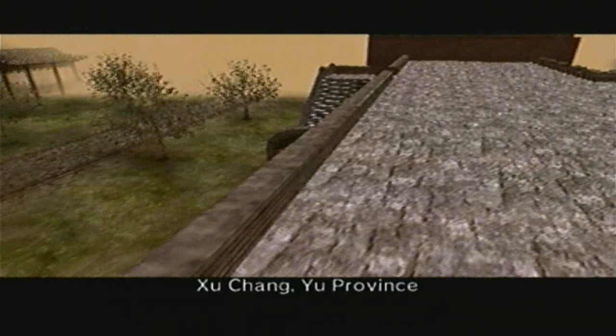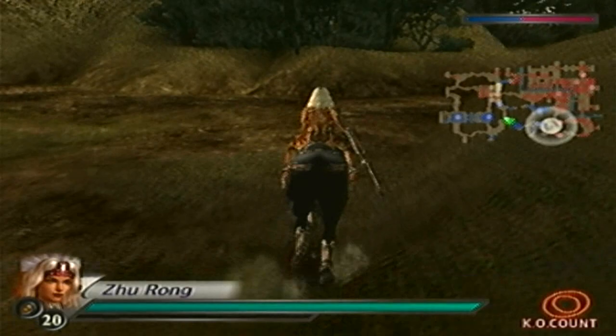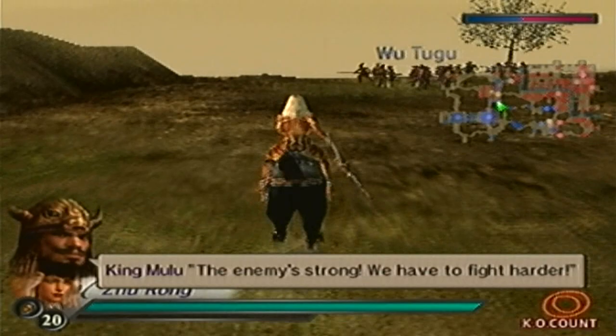To get Zhurong's level 10 weapon, here's what you have to do. First off, you have to make sure the siege ramp actually gets to Shucheng — if it gets destroyed, you're screwed. So make sure that ramp goes up. You also have to defeat the following four generals: Meng Cheng, Cao Hong, Cao Zhang, and Xiahou Dun.